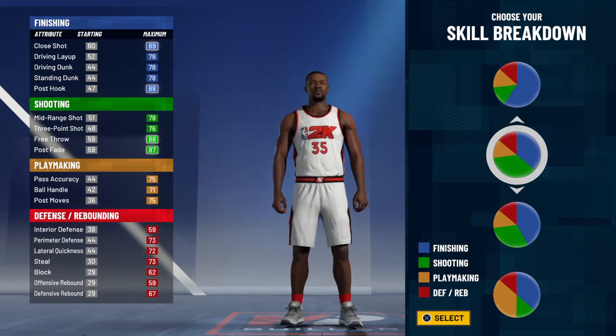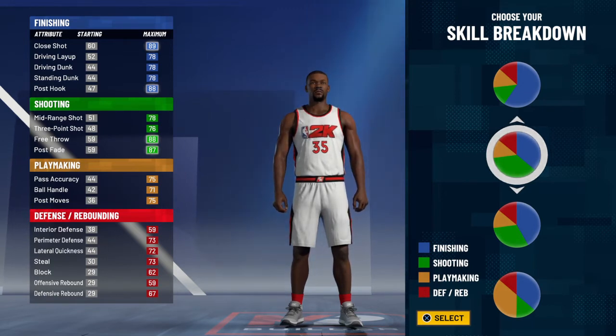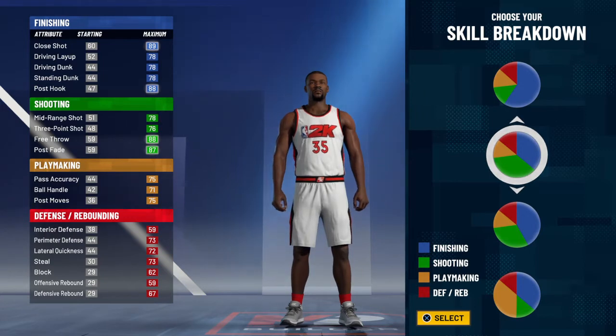I picked the wrong build by mistake, but then I realized my mistake and went back with my 2K20 build — the GOAT build. This build right here is the best build. You're going to dribble like a guard. This is the best Kevin Durant build and I'm going to show you why.